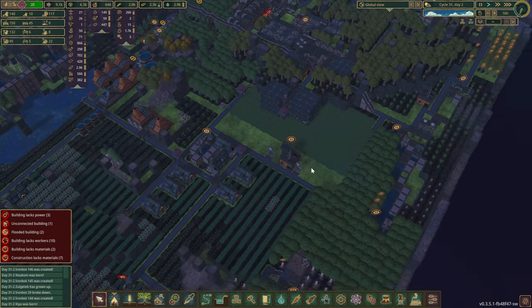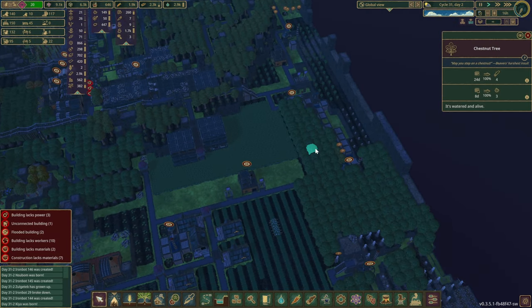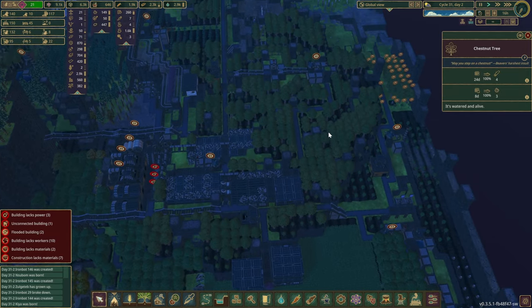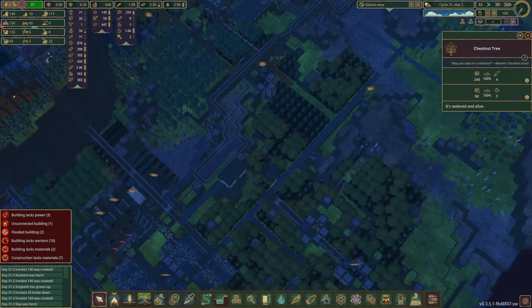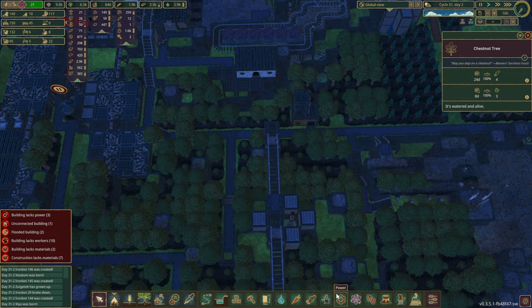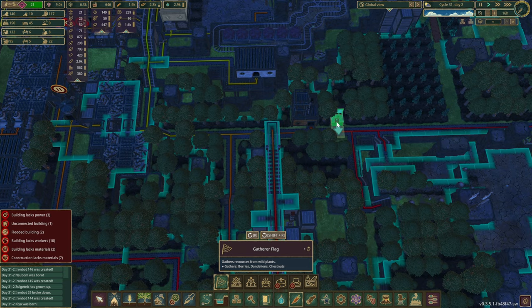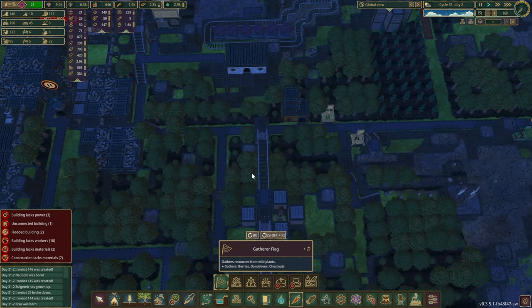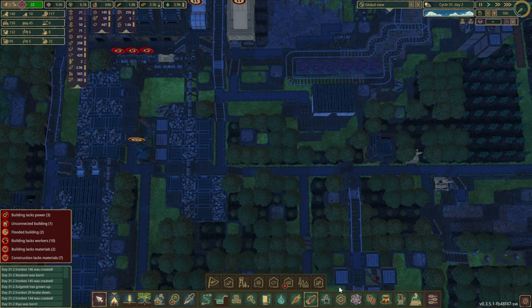Let's go back over here. With our production, we're okay right now — there's enough chestnut trees as well, which is good. And I don't think we're going to need this many maples though. It seems like it is a lot. But we do have the beavers right now, so a few gathering flags could go.